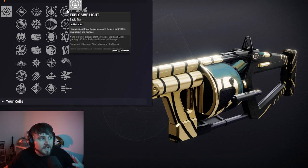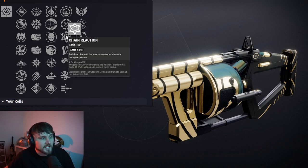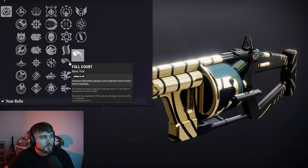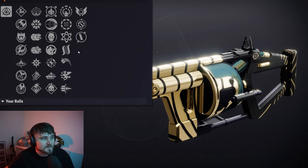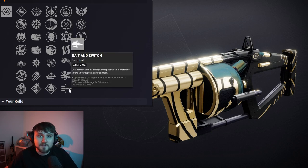In the right hand column, you have Explosive Light, Cascade Point, Chain Reaction, Hatchling, Full Court, Vorpal, and Bait and Switch. Out of all those options, Explosive Light and Bait and Switch are going to be two of the best DPS options for this grenade launcher.